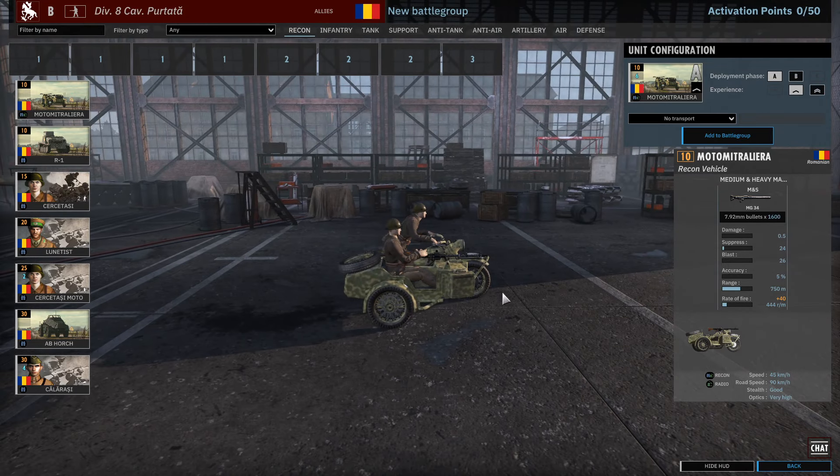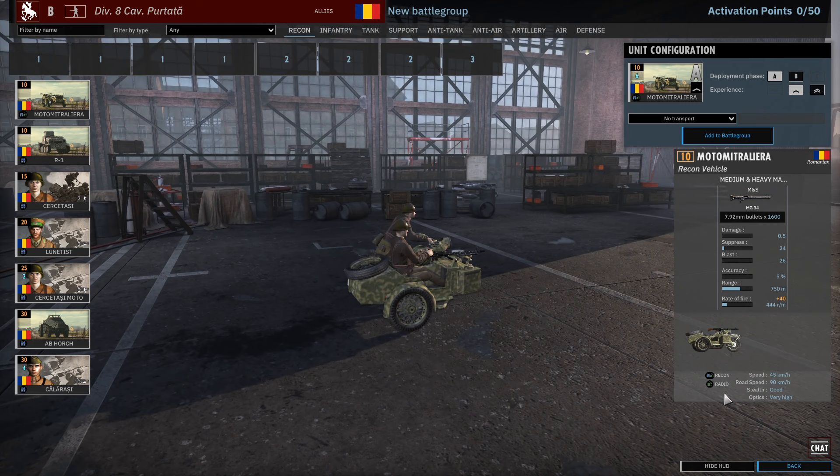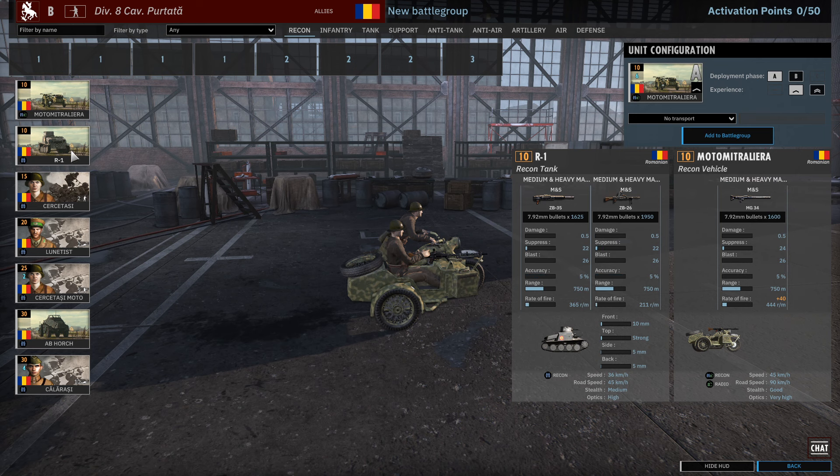I like the Romanian camos in general — this one is another nice one. The motorbikes have a radio, which is the only radio in this recon tab, so if you want to have radio for your artillery, the motorbikes are your unit to choose. There's not much other reason to take them, but you have a good amount of slots here, so if you want to fit in radios, this is an easy way too.